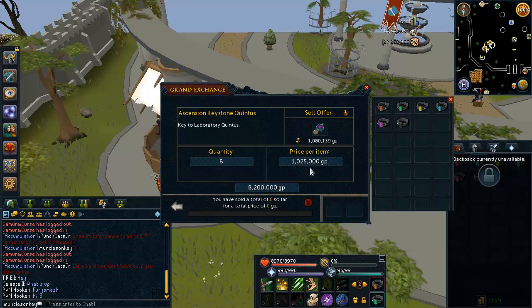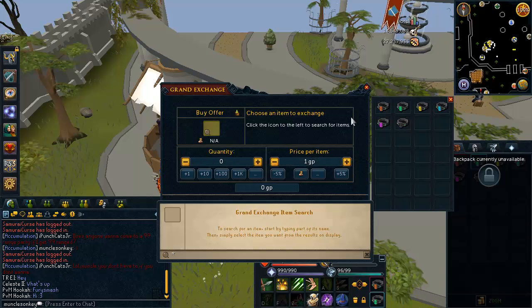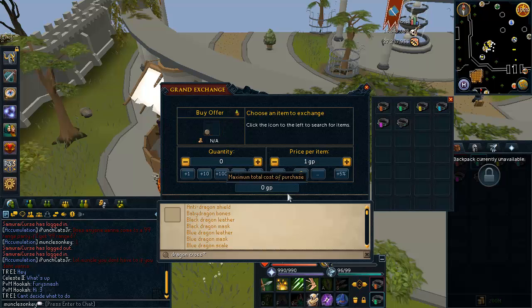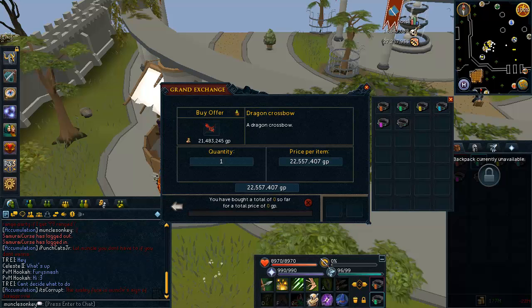So here I'm just trying to sell off a few of these keys. I kind of had a few left over from killing bosses, so I'm trying to sell those off. But anyway, to make the Ascension Crossbow, first of all, I need a Dragon Crossbow. And then I believe I need to go back to the Ascension Dungeon and make this into a crossbow.